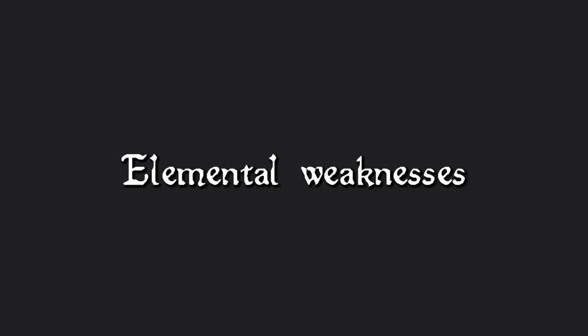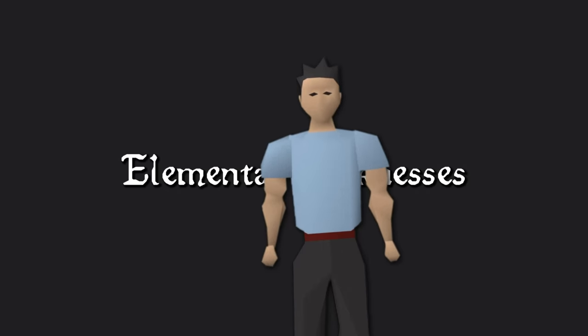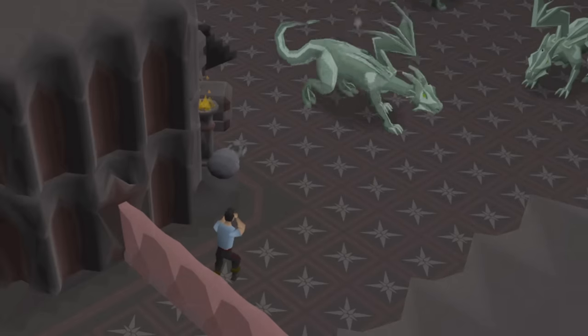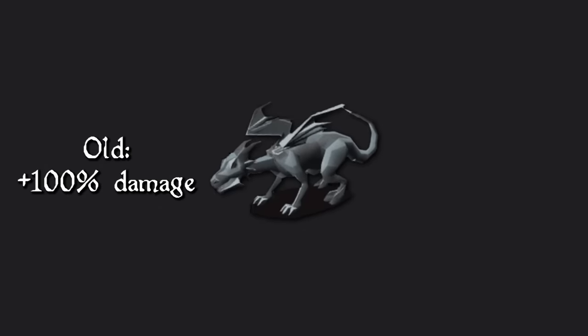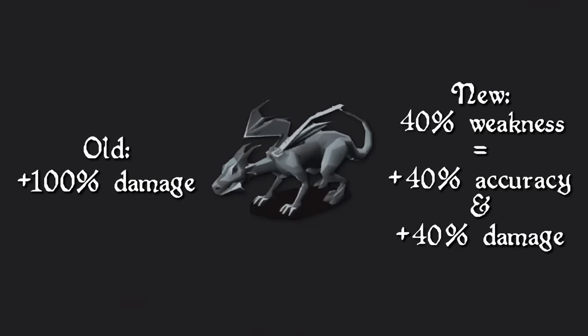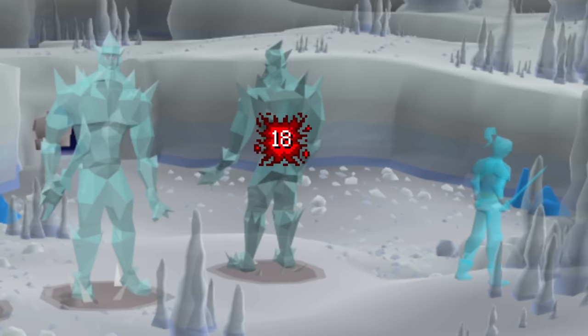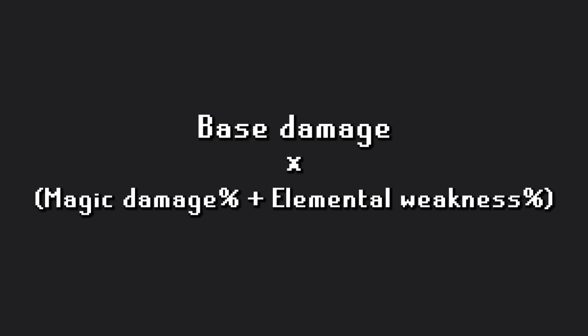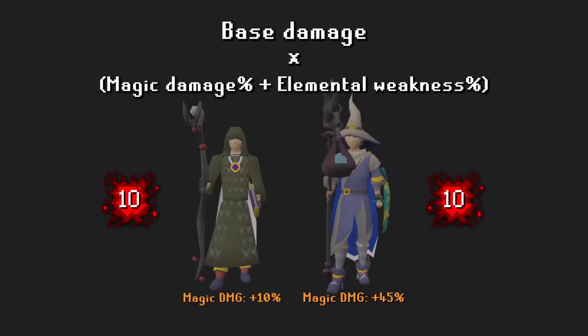Let's first start with elemental weaknesses. Funny enough, there's already a handful of NPCs in the game that have elemental weaknesses, which is currently just a double damage bonus. These weaknesses are not communicated through the monster examine menu, so the first step is to fix that. Then, the flat damage bonus will be adjusted to a system that makes much more sense. For every point of elemental weakness that an NPC has, your spell will gain plus one percent accuracy and plus one percent damage. So if an ice giant has 50% weakness to fire spells, a cast of Fire Surge will gain 50% bonus to both accuracy and damage. Elemental weakness percent will be an additive increase alongside your current gear's magic damage percent. This approach, as opposed to a multiplicative increase, means that max gear mage setups won't have their DPS scale up to astronomical levels.